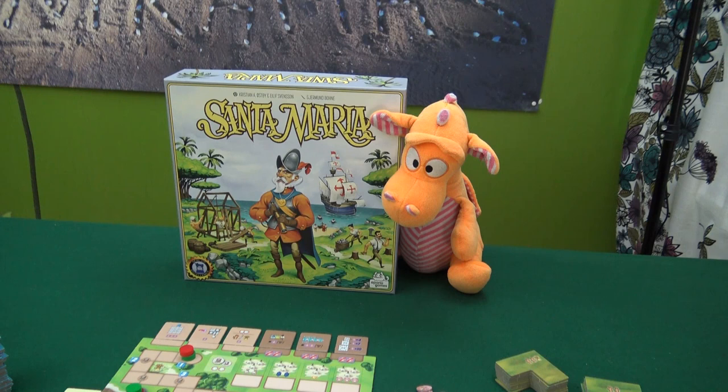Hello, welcome to Board Games with Niramas. I'm Joseph and I'm here today with Racko and we are ready to start playing Santa Maria. Santa Maria is a Euro game recently released - I think it was the end of 2017. It's designed by Christian Öspi and Eilip Svensson and it's published by Aporta Games. Thank you to Bredspiel.se or Lauta Pellita for providing me with this review copy.